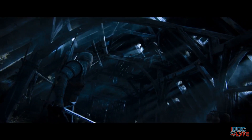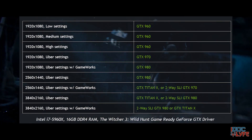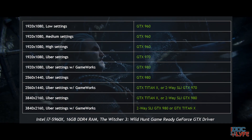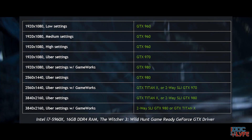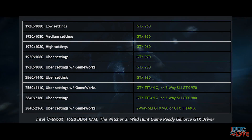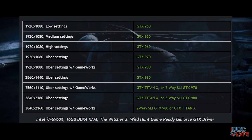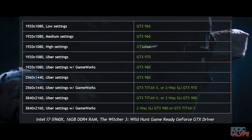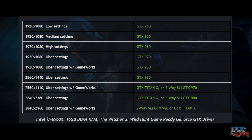The extended recommendations cater to the Uber and GameWorks settings for this game. A GTX 960 should perform well on low, medium, and high settings at 1080p. They don't list exact FPS targets, but you can estimate: high will probably get you 30-plus, medium 40-plus, and low 60-plus. To get Uber settings at 1080p, you need at least a GTX 970, and that's without GameWorks.